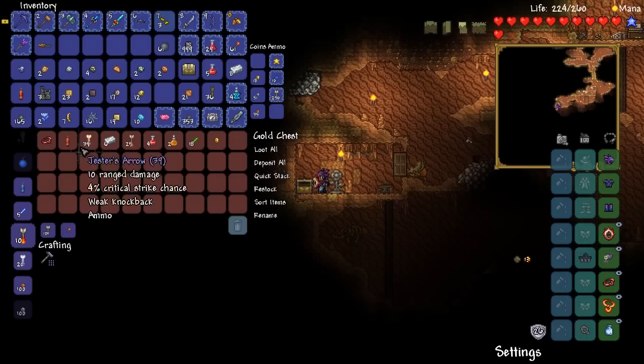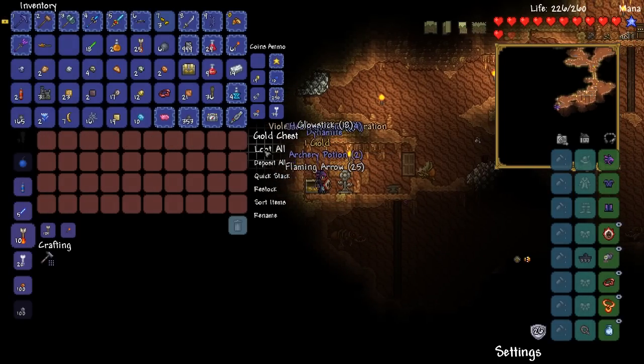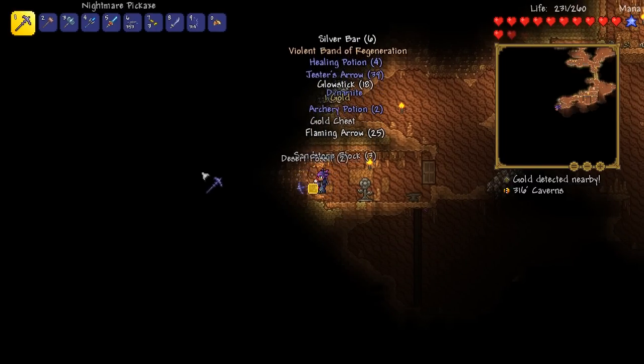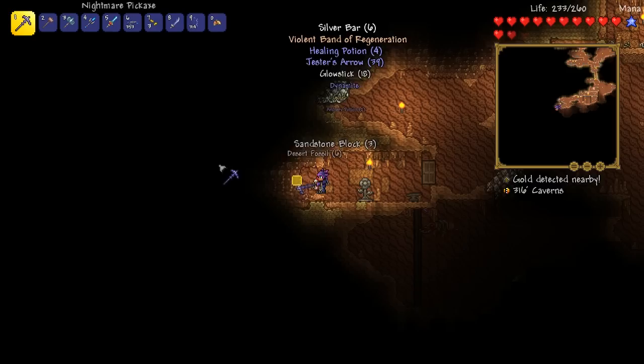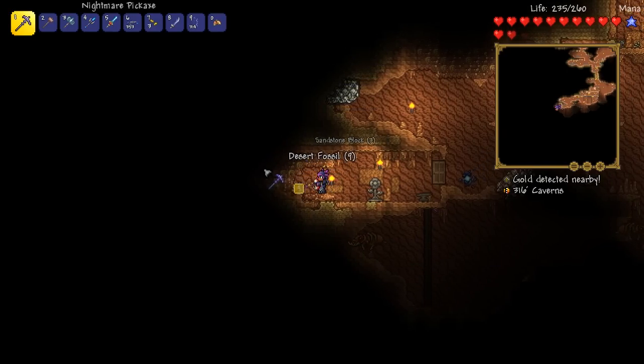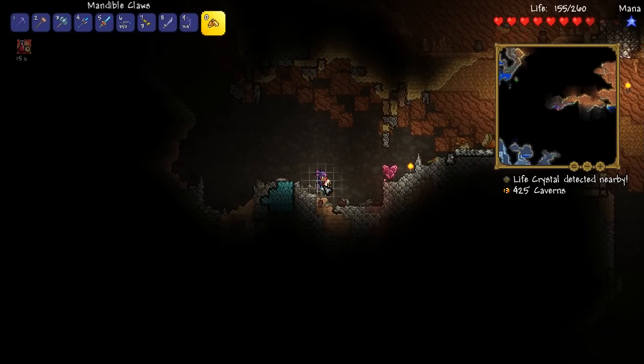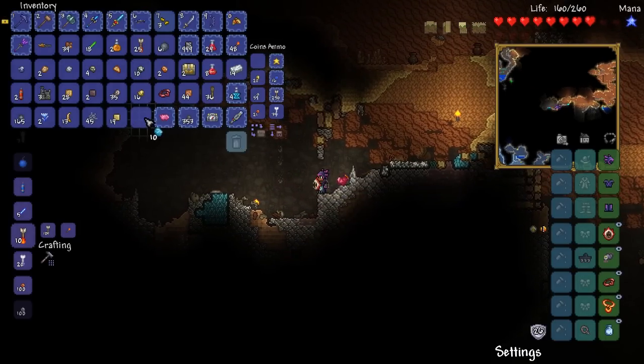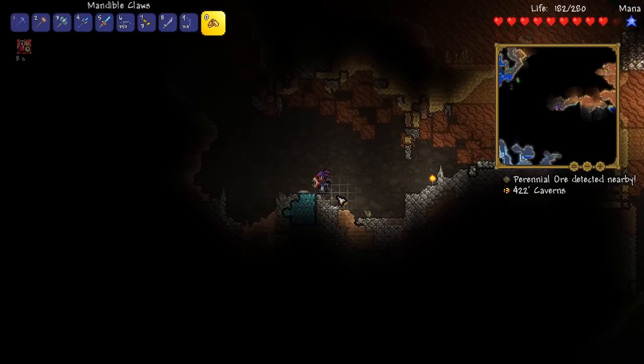Yet another extractinator and a band of regen. I'll take that — very nice. And also some desert fossils way over here. We're doing good so far in terms of loot. Not quite a desert fossil or a storm lion, but we'll still take a life crystal any day.